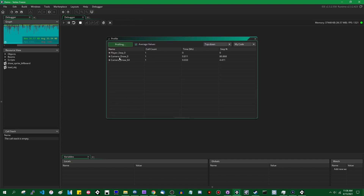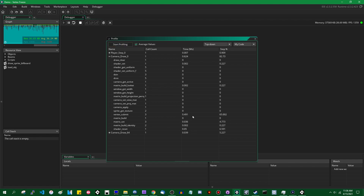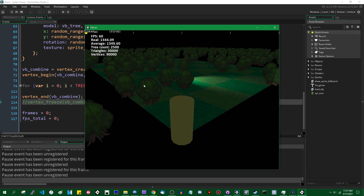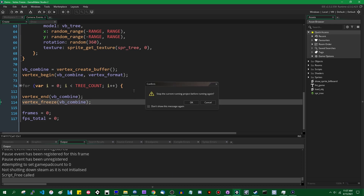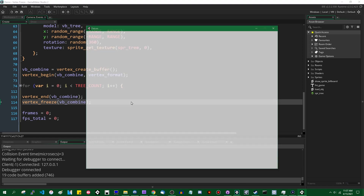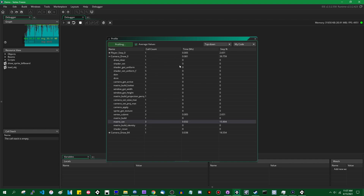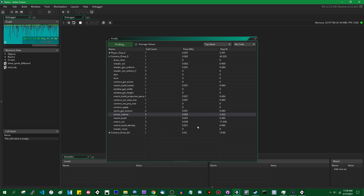Let me start profiling and let it run for a couple of seconds to let the values average out. Vertex_submit is being called three times — one for the trees, one for the ground, and one for the player — and in total it's taking about half a millisecond to call vertex_submit three times. If I uncomment the vertex_freeze line and run in debug mode again, after profiling we can see that it's taking maybe not two-thirds of a millisecond off, but about half a millisecond off. It's about five microseconds down from 500 microseconds — a dramatic reduction.